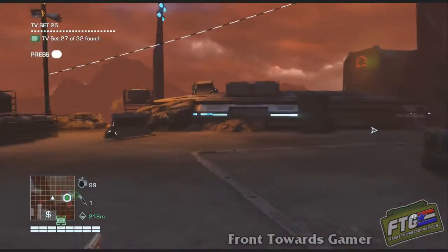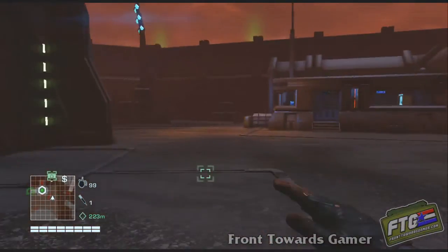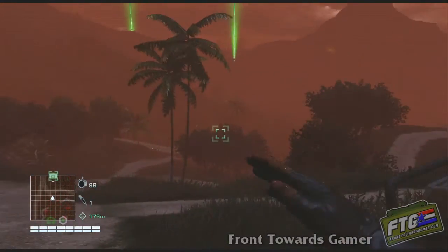You're here for the Neon Snakes, aren't you? Of course you are, because everything else on the map you can find using the little silhouettes on the map — the yaks and the tigers. Everything can be found on the map, except for the Neon Snakes.